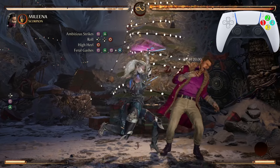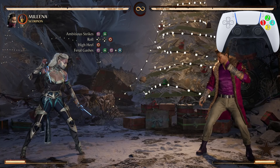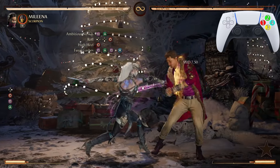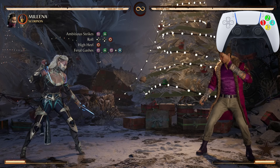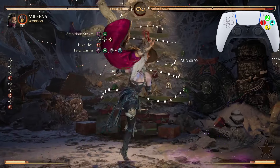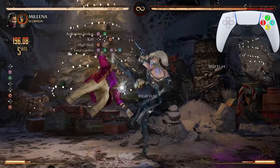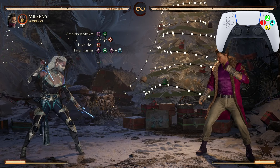After High Heel, we're going into another Ambitious Strikes. Since we can't put two of the same moves on screen at the same time, I put Feral Gashes there so you have something to look at, but just know we are only doing the first two buttons of that move. We must go from Ball Roll into the High Heel into the second Ambitious Strikes. You will need to dash forward — a very quick dash — before you do that second Ambitious Strikes. You'll notice I'm spamming that forward button so I can dash as soon as possible.